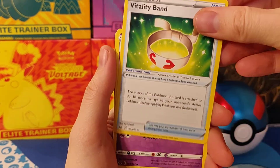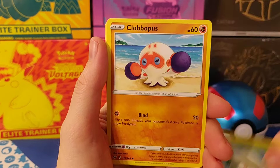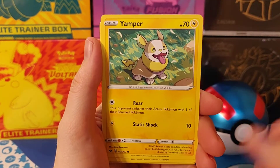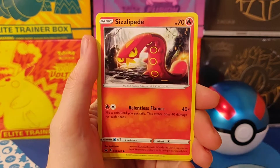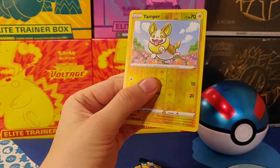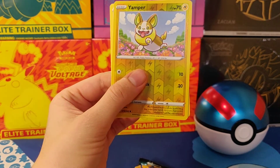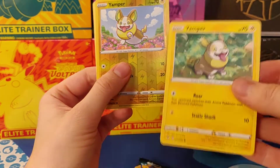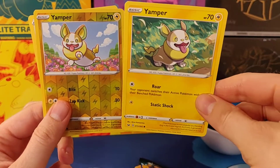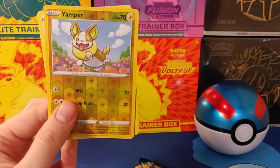We get the Raboot, the Vitality Van, the Hunter, the Cotony, the Club — that's an octopus, what the hell! We get the Yamper, the Sisley Pit, the Pawn Yard, and another — is it the same? It's two different Yampers! That is funny, so we get two Yampers and there are different designs; it's not like it's just the same one. Oh, that is cool.